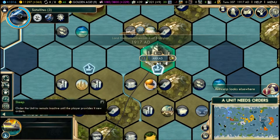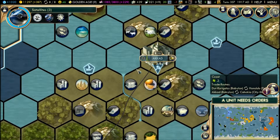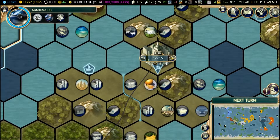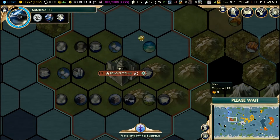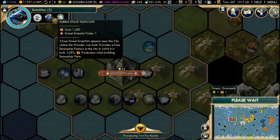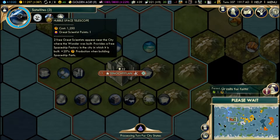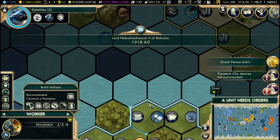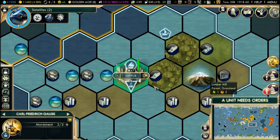We're up to 1,018 science per turn — we broke a thousand, so there we go. Tenochtitlan, because it's plus 22. With our aid to Montezuma, maybe they'll stay in the game longer. I don't want any civilization to die in our playthrough. Hubble Space Telescope — I want this. Two free great scientists, so there are three boosts to science if we get it. Another great scientist — four boosts if we get the Hubble Space Telescope.